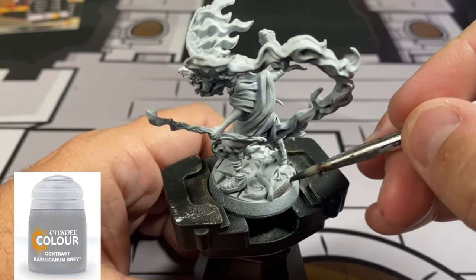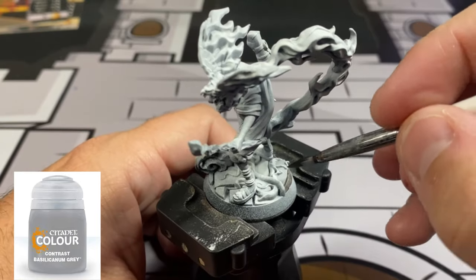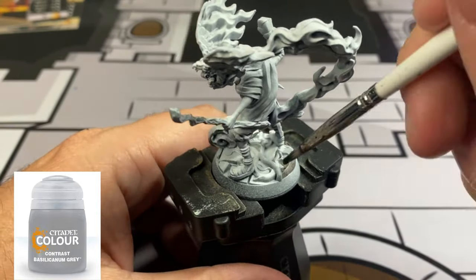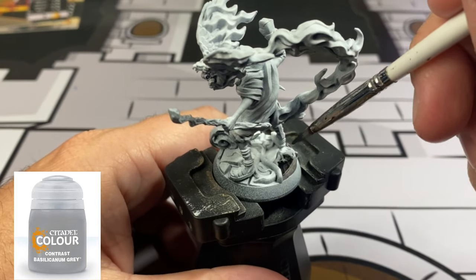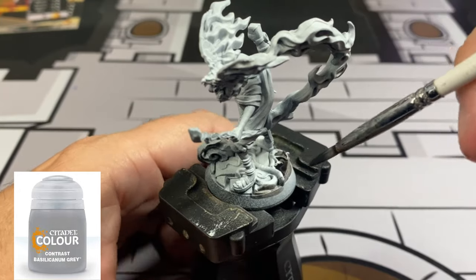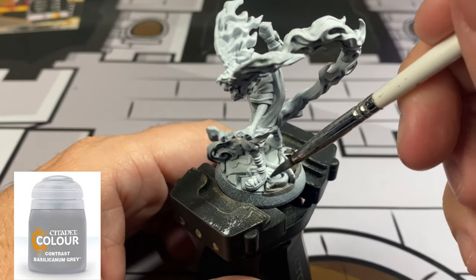Step one is going to be doing our base, and there's only going to be a couple of colors we're using on the stone tile-looking area. We're going to use some Basilicanum Gray - just a contrast paint from Citadel - slap that all over, just be a little careful because we have some roots growing on the top of it.